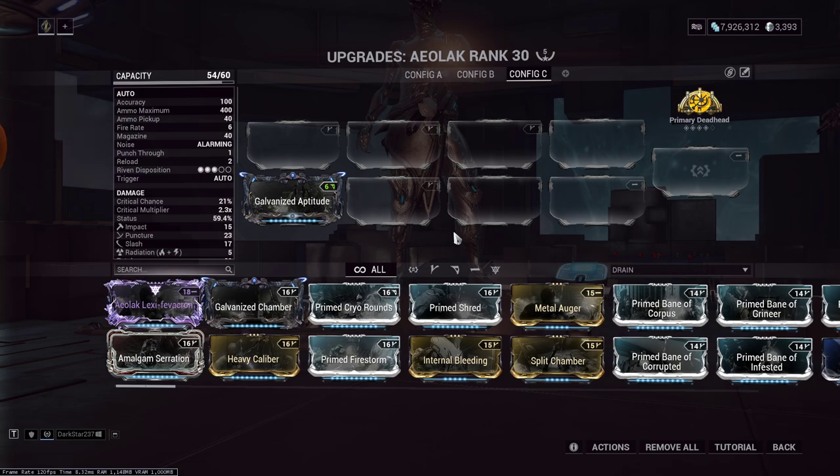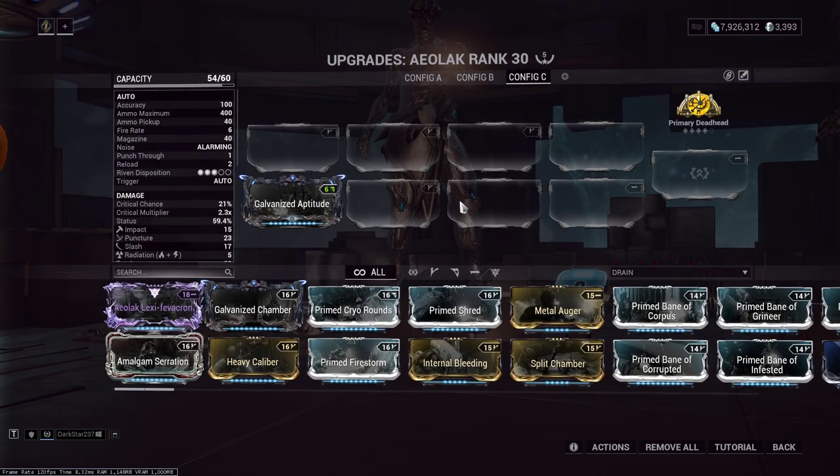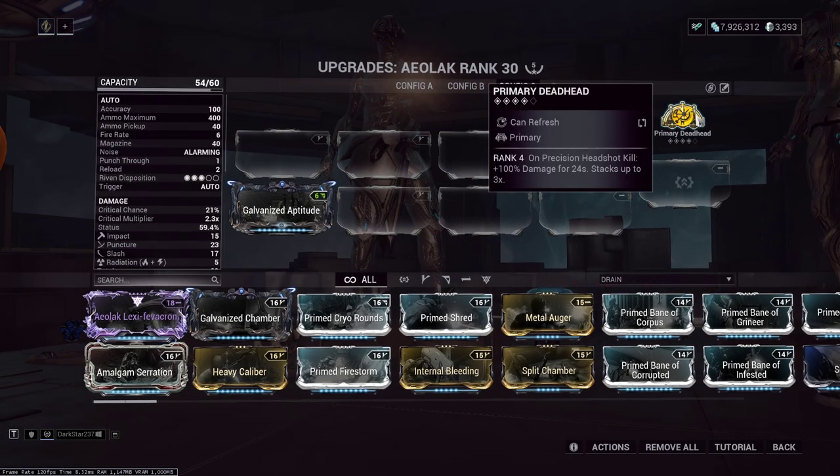In order to isolate as much as possible and make the math as straightforward and easy to check as possible, I have a primary Deadhead that I just leave at rank 4, so it gives us 100% damage for 24 seconds. Each stack stacks up to 3x, so when it stacks all the way, it will give us a multiplier of 4.